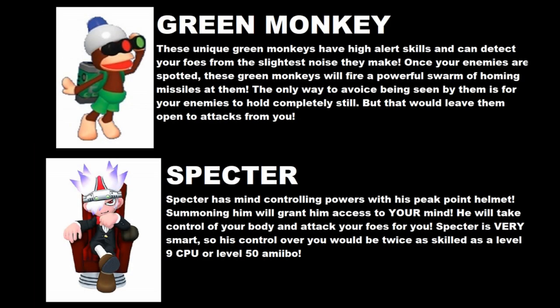For assist trophies, we have to have one of the monkeys, and I chose the green monkey since they're the most unique. They are extremely high-alert in the Ape Escape games — they can detect you from the tiniest noise or even if you're super far away. Once they spot you, they'll fire a ton of missiles out of their backpack that chase you down. In Super Smash Bros., the only way for opponents to stay hidden from their sight would be to stand completely still, but that leaves them open to your attacks.